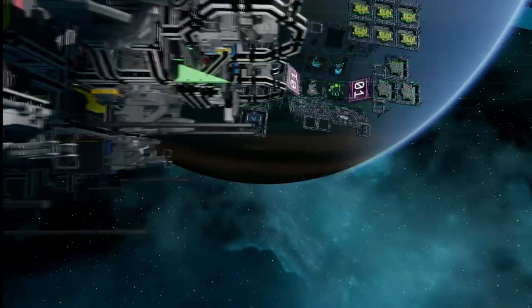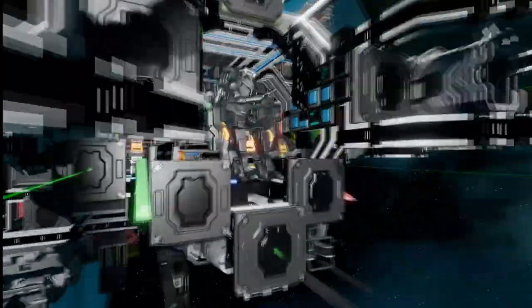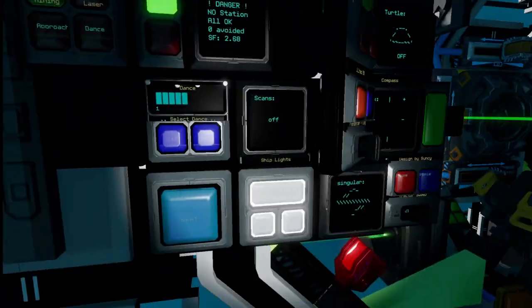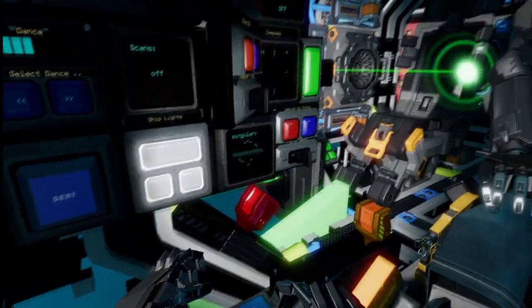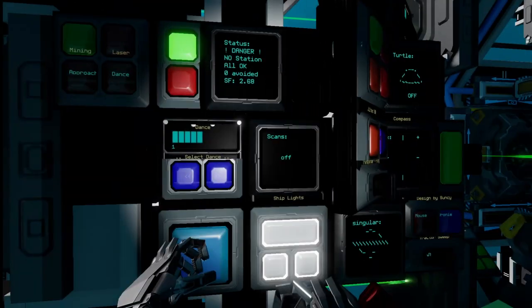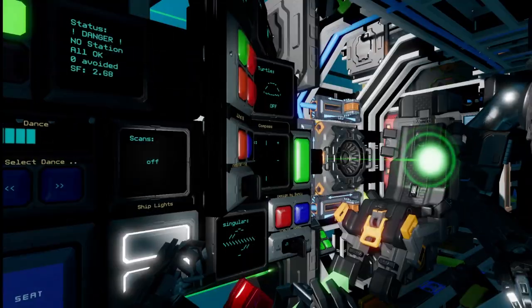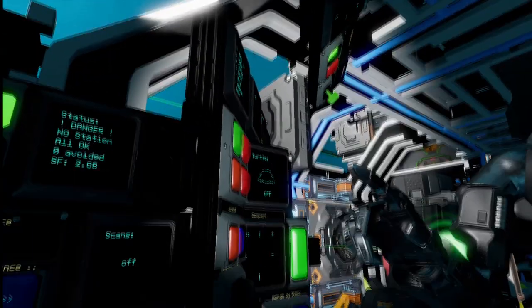I don't know if you guys noticed, but a lot of these are labeled — he's done this by putting these panels behind the actual buttons, so we can see that some of them have labels. We've also got the Singularity logo down here that's moving around — super, super cool — and a little turtle animation as well. Really, really neat.